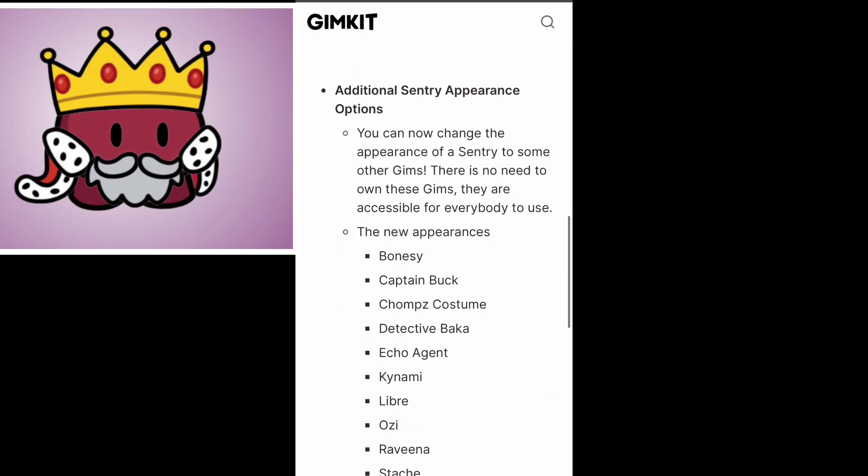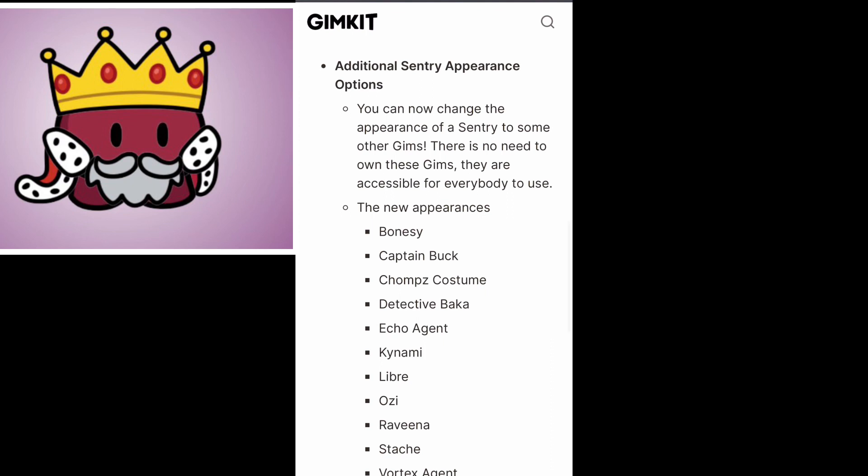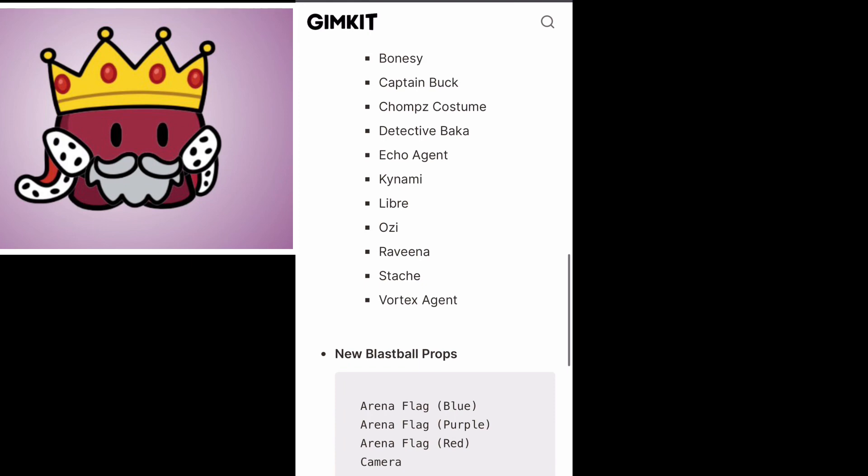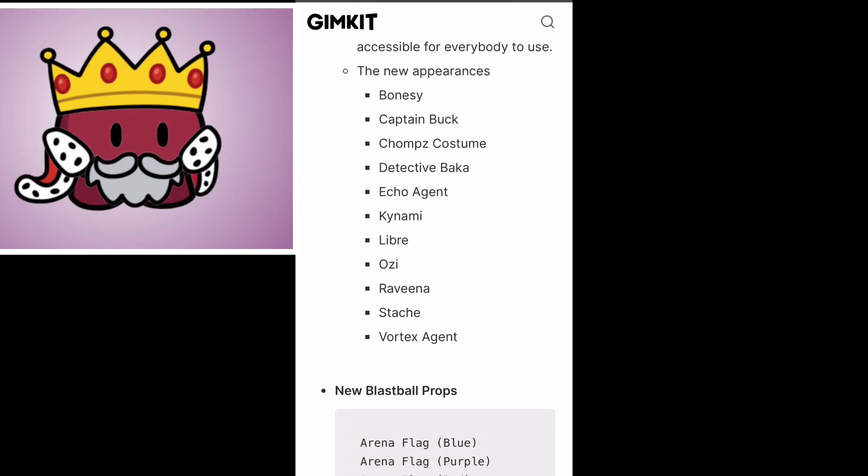One of the biggest pieces of news is that sentry appearances can now change. No longer do you have to worry about just getting a plant sentry or a robot or a pink plant. You can have Bonesy, Captain Buck, Chomps, Detective Baca, Echo or Vortex Agents, Libre, Ozai, Raveena, and Stash. That is crazy.